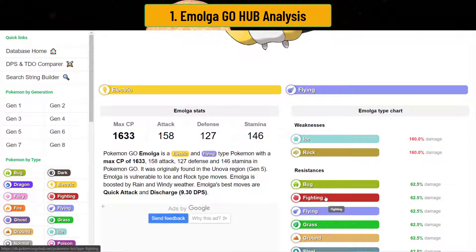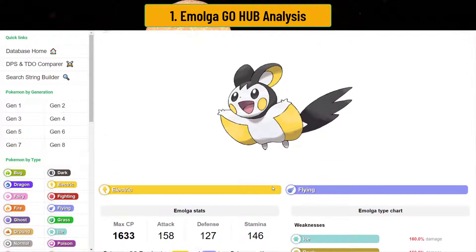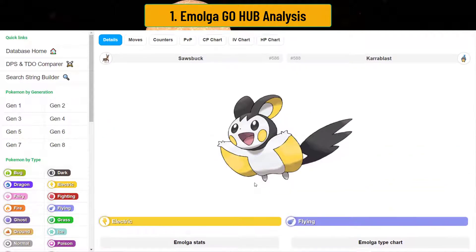The thing about Emolga is it also resists flying itself. So Emolga's really interesting because you resist steel and flying, which are two key components in the Flying Cup. You will see Steel Wing Skarmories, you will see a lot of Sky Attacks being aimed at your face. Emolga does resist those things. And since its level goes up pretty high, it is not super tanky, but it's up there.